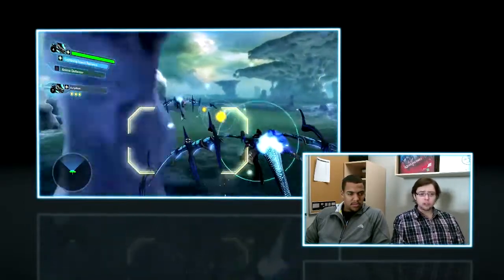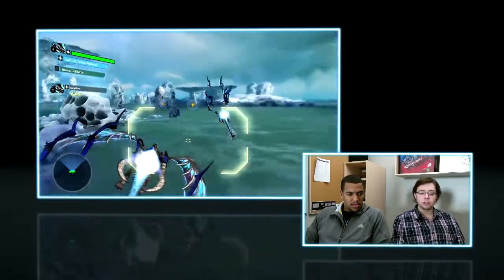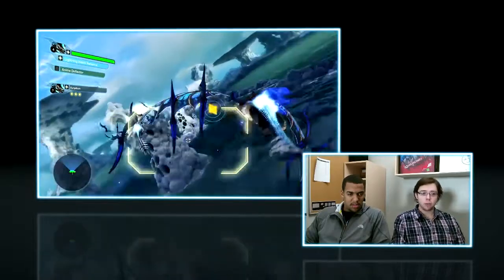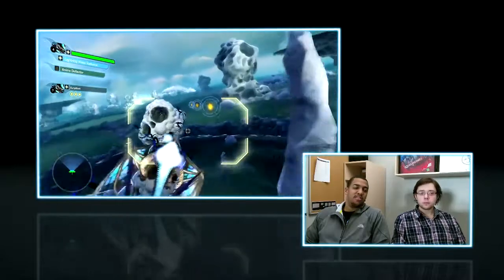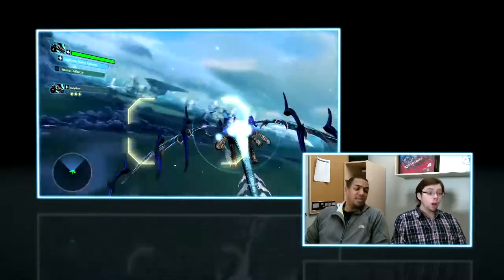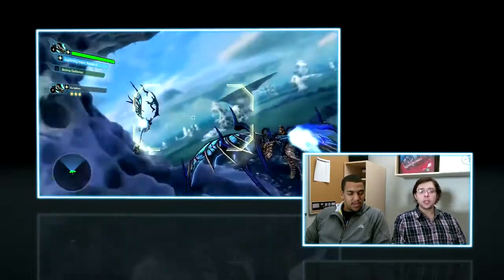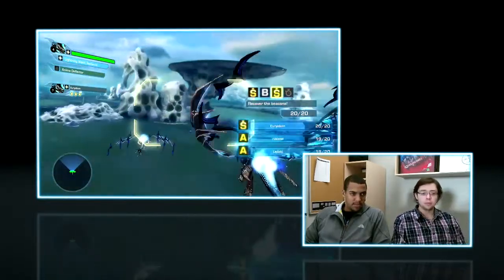In these beacon grab sections, you might as well just go for the max score. There aren't really any enemies on screen I can focus on, so the best thing to do is just get all the beacons, get that S rank, and then focus on the later parts of the mission. That's just this mission though — there are some missions that throw enemies at you while you're grabbing beacons. And if I hadn't destroyed those anglers as quickly, they would be flying alongside me in that section as well, so I would have to be attacking them.